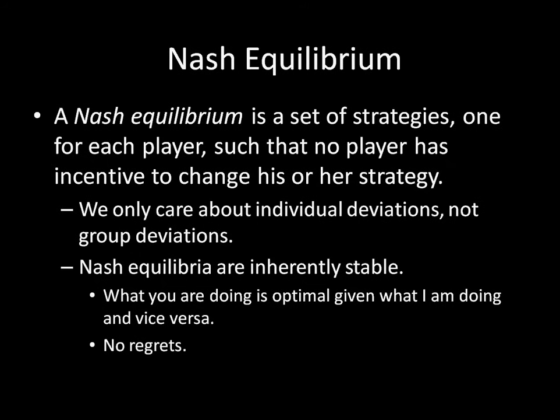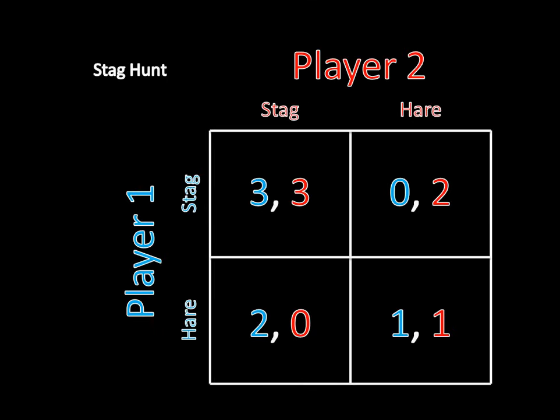We're just worried about individual deviations, not group deviations. The reason Nash equilibria are compelling is that they're inherently stable — what you're doing is optimal given what I'm doing, and vice versa. Once we've chosen our strategies and they're revealed, we don't have any regrets. Neither player can change their strategy individually and do any better. So let's see this in practice. There are four different outcomes here, and to check if any are Nash equilibria, we isolate each outcome and look to see if any player can individually do better by changing their strategy. Let's start with the stag-stag outcome.